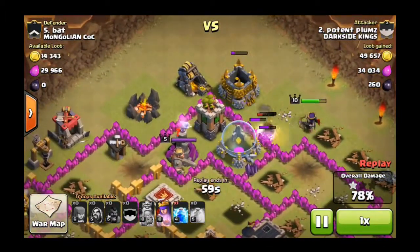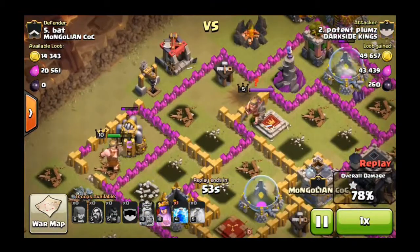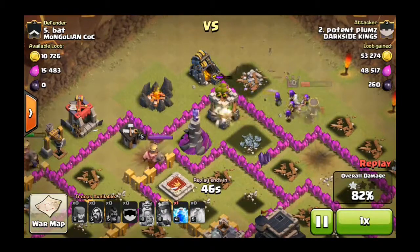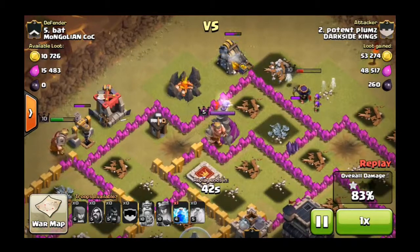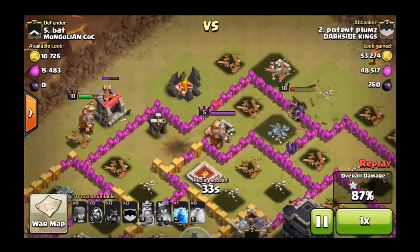The wizard tower and archer tower are attacking my wizards and the queen, but that's not really much of a problem. The king is doing cleanup work and the gold storage, archer tower, and gold mine all go down, followed by the final defense. Yeah, this is definitely looking like a 3-star at this point. But then something really bad happens.